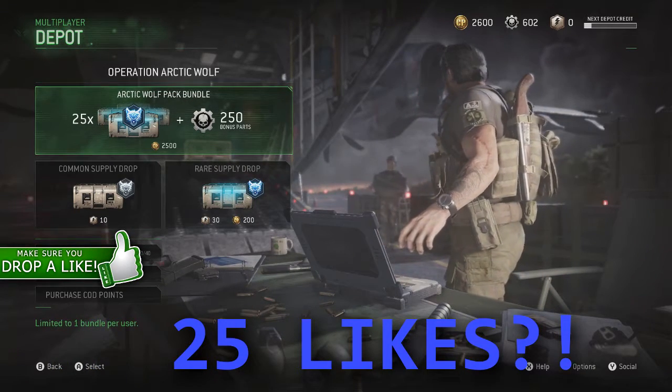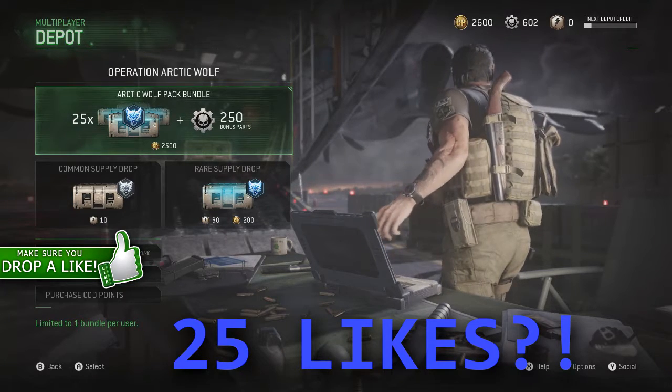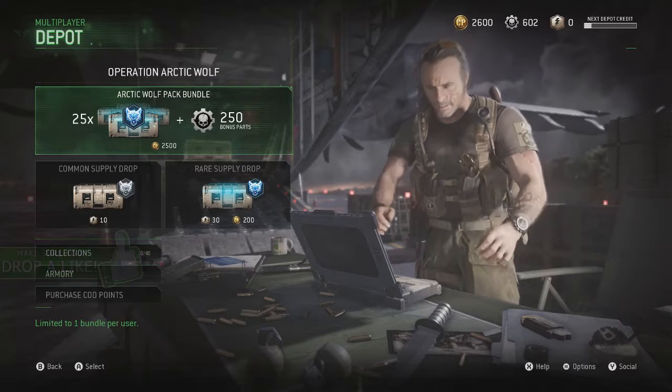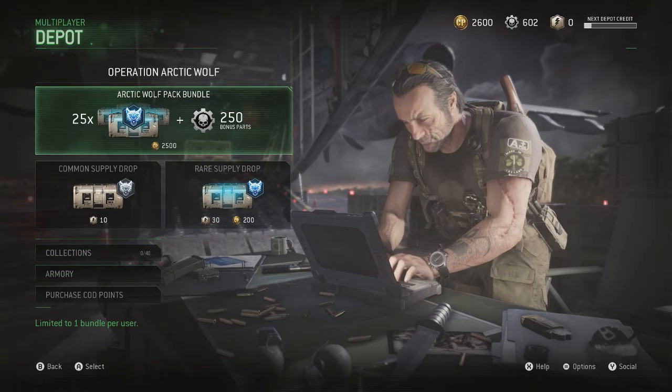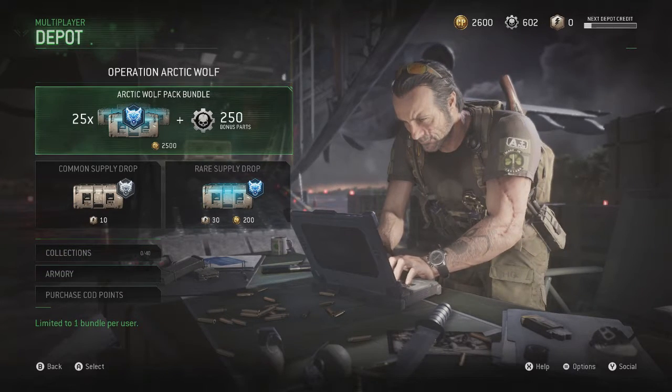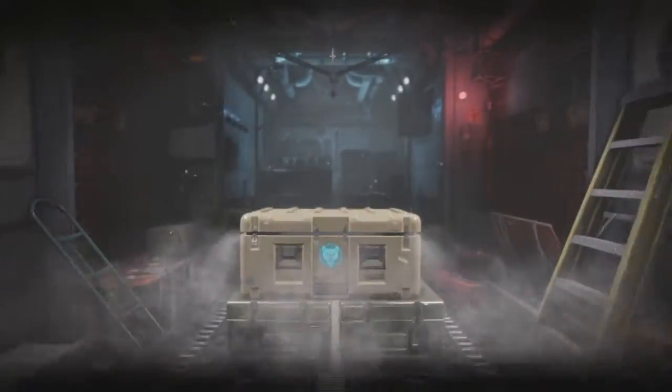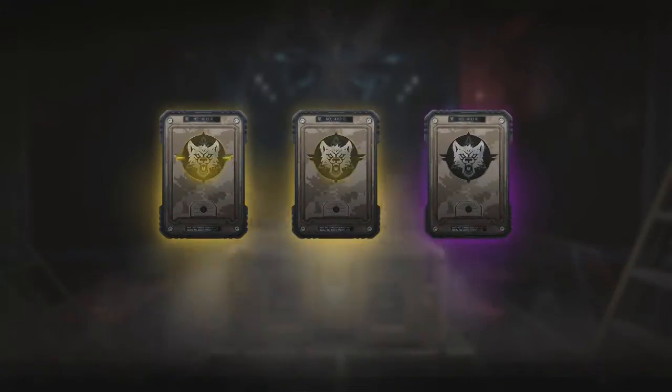Maybe the bottle, maybe a knife or bayonet — whatever they have. Hopefully I can gain a lot of salvage so I can buy the assassin stuff. Let's get right into it. I got 852 salvage right now, and they added 250.